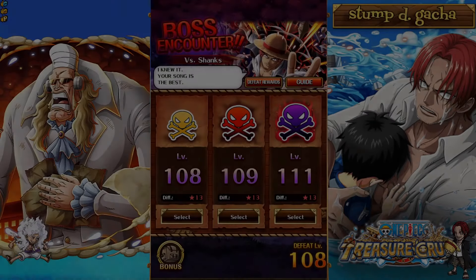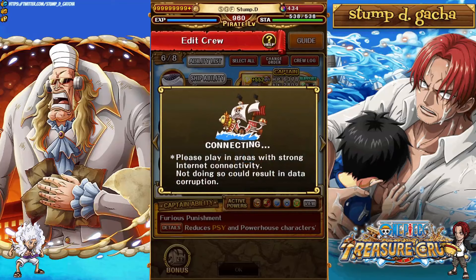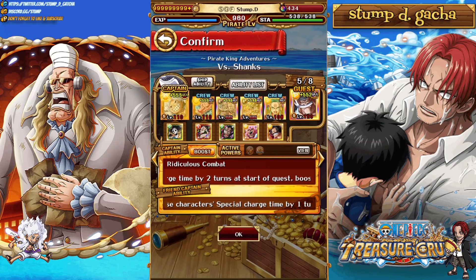Yo, what's going on homies? It's your boy Stumped back from the OPTC video, and in today's video we're taking a look at level 100 plus and honestly level 150 against PKA Gordon or PKA Shanks. In today's video we are going to be utilizing this particular team versus the final boss. So that's the team, those are the supports — let's dive on in.